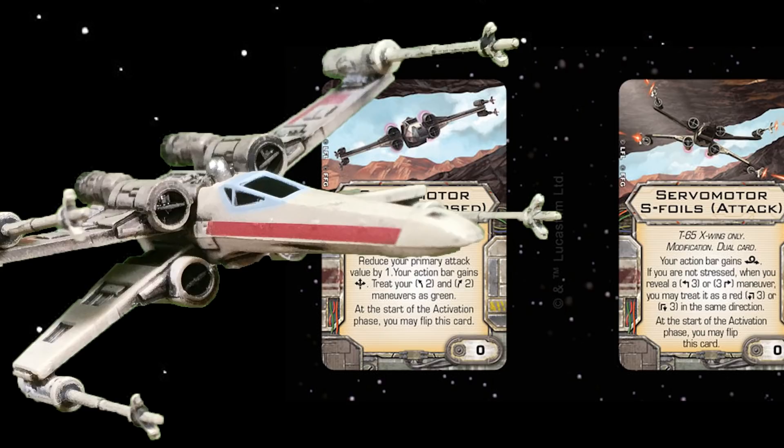You can flip this card at the start of the activation phase. That's great because let's say you just pulled a red maneuver — at the start of that turn, you can flip the card to the closed position and then perform a two-bank maneuver, which will then be green. And if you have R2-D2 for your astromech, that's a new green maneuver you didn't have before, so you'll also be able to regenerate your shield that way, making the older X-Wings even more survivable.